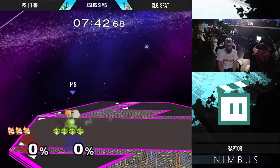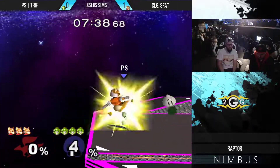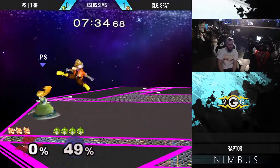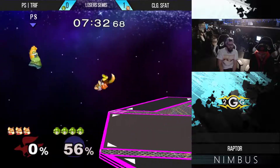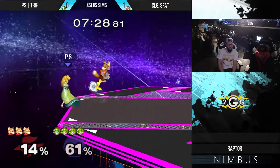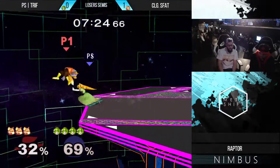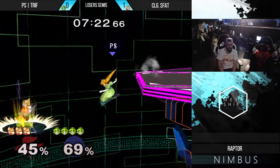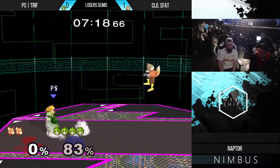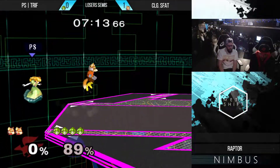Very cognizant there by s_fat to DI all the way out so that trife could just float out and hit him once again, but trife doing the right thing — backing off and floating back in once he missed — and covering the subsequent really deep recovery, taking the first stock without too much trouble. Trife finds some air and he's able to go out and get the fair. So far in this game the edgeguards have looked just extremely painful for s_fat.